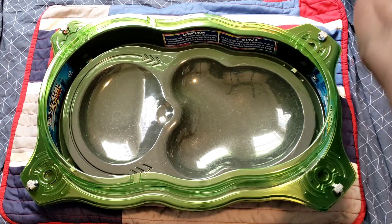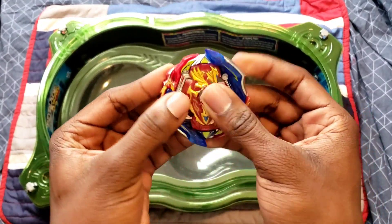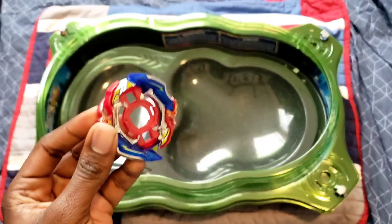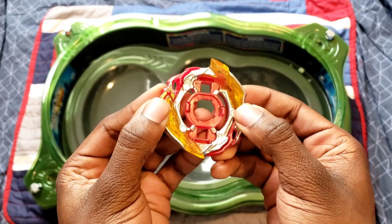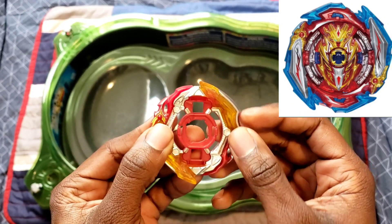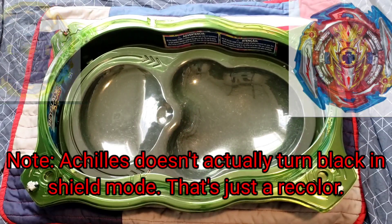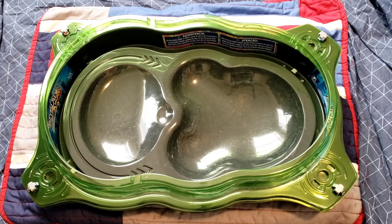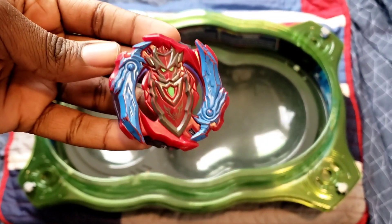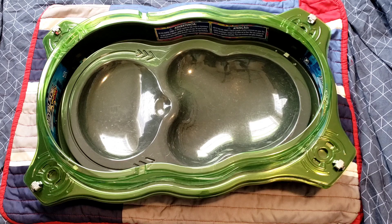Someone pointed out — or I probably realized this on my own — we have the original Union Achilles right here. When I take the chip out, you see these blue Union swords. Take these off, boom — you can have the yellow ones on here. What's funny is this is a nod to Infinite Achilles, because Infinite Achilles has an infinite sword mode and an infinite shield mode. The swords were blue and the shields were yellow. Hasbro does a lot of nods with Achilles — like the Turbo Achilles recolor that was a legit nod to Union Achilles.